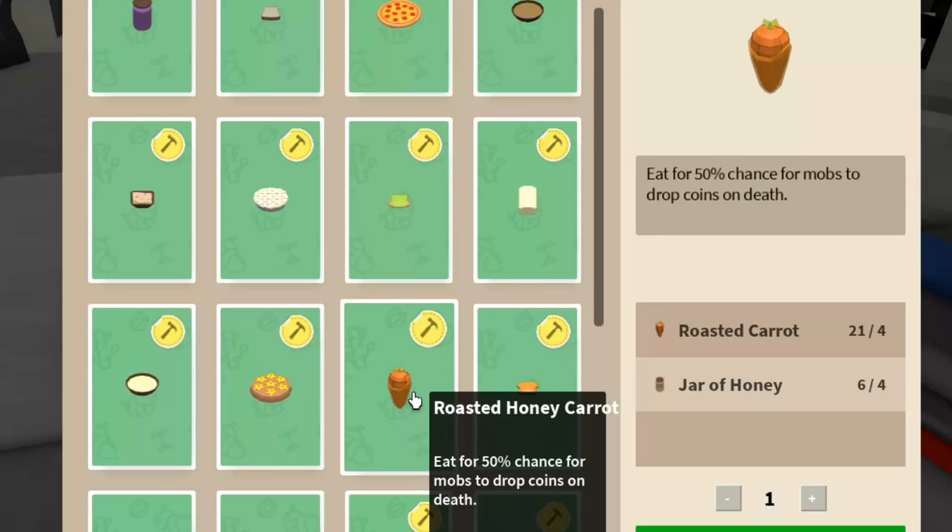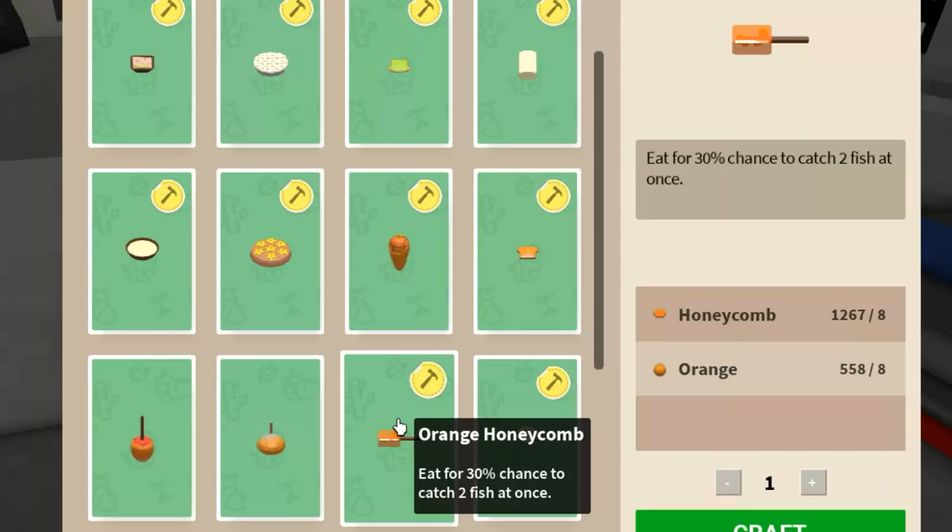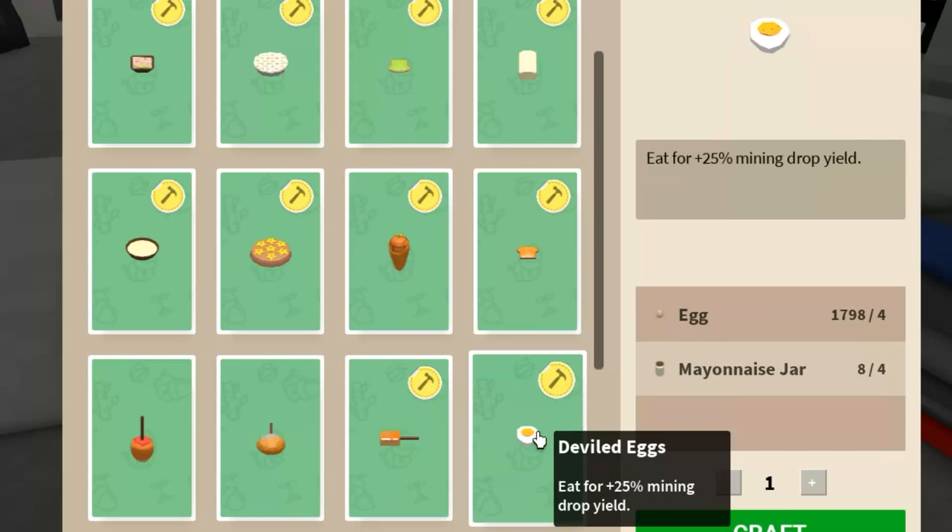The roast honey carrot gives a whopping 50% chance for mobs to drop coins when you kill them — for those who need coins, excellent. The candy apple adds 20% reward luck when fishing, and we're going to need some of those soon. Orange honeycomb adds 30% chance to catch two fish at once — might be cool. Making candied fruits is a bit of a chore. Deviled eggs is another one that takes some work to craft, but it adds 25% drop for mining so it might be worth it.